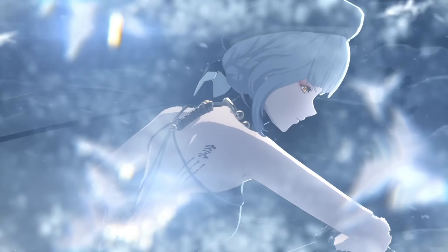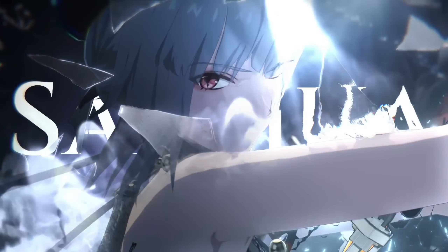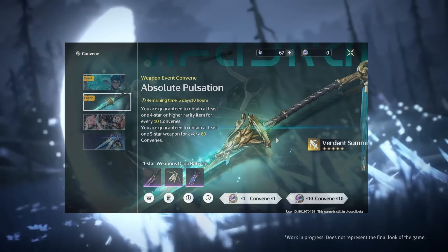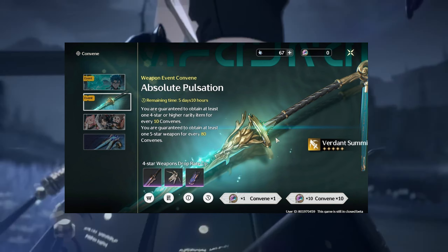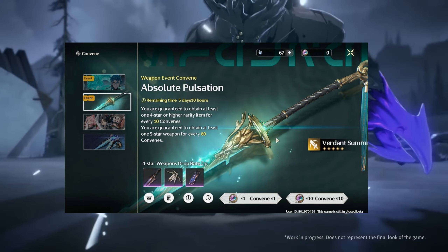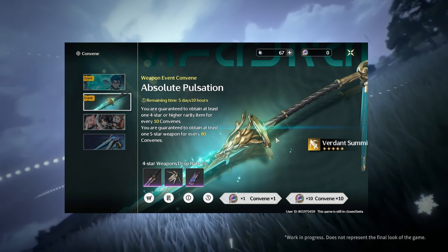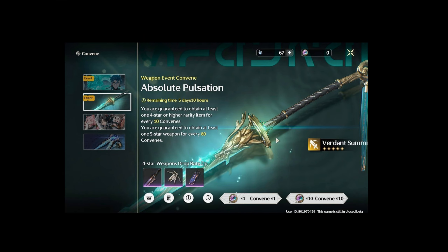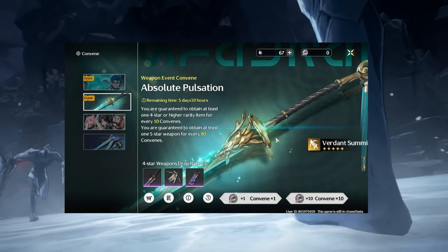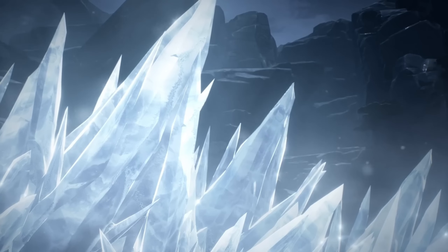Imagine doing an in-game event in Wuthering Waves and instead of getting gems, you're getting Radiant Tides that can only be used for character event banners. If you wanted to pull for the weapon but primarily got Radiant Tides during the patch, you simply wouldn't accumulate enough pools for the weapon banner. Yes, the weapon banner looks much better than Star Rail's at face value because there's only one pity and the weapon is guaranteed — but if Kuro Games controls the flow of what type of pools you get per patch, they could effectively limit weapon banner access.